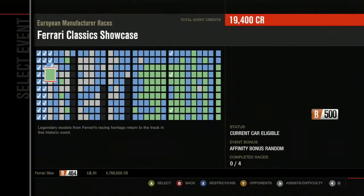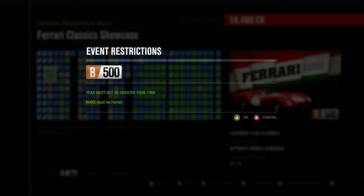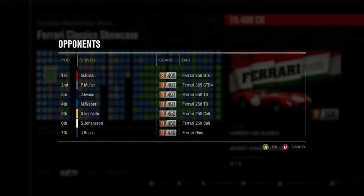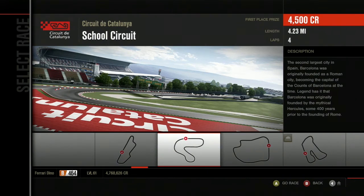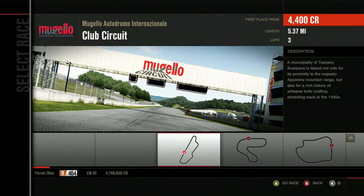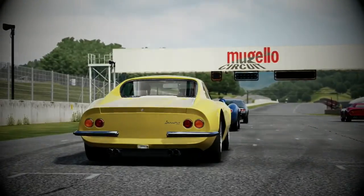Our next event is the Ferrari Classics Showcase, limited to 60s and older Ferraris. These things were expensive, except for the Dino — so yay! Russo's also driving a Dino, so I'm not alone. Unfortunately, it's Russo, so he sucks. We're going to a couple different tracks. Starting with Mugello. I will win this race, goddammit. Mark my fucking words.